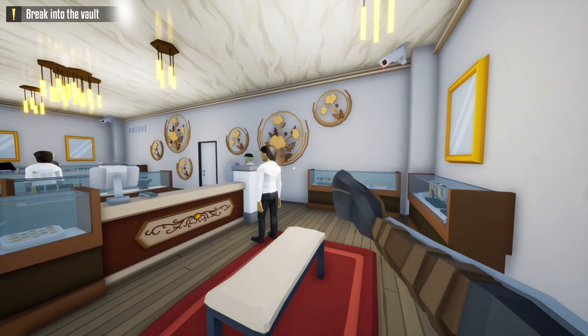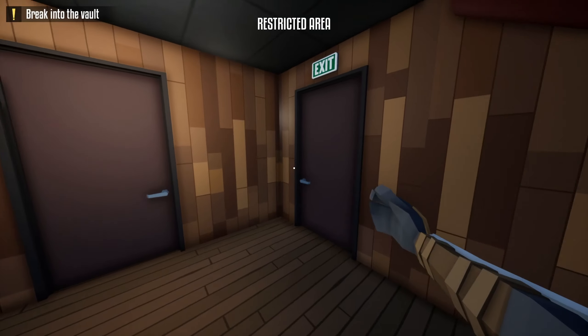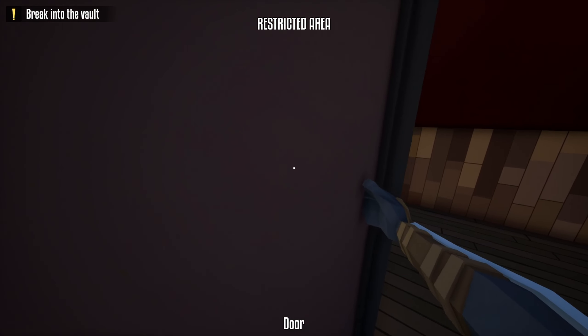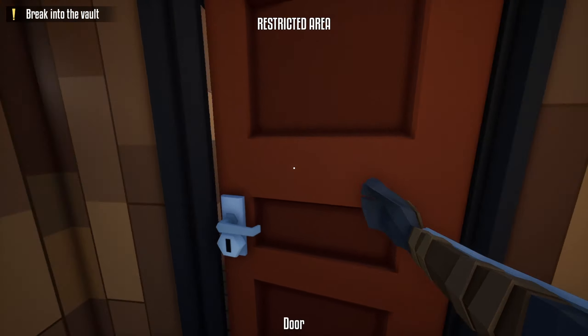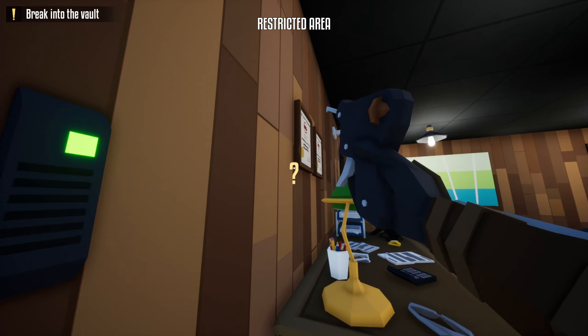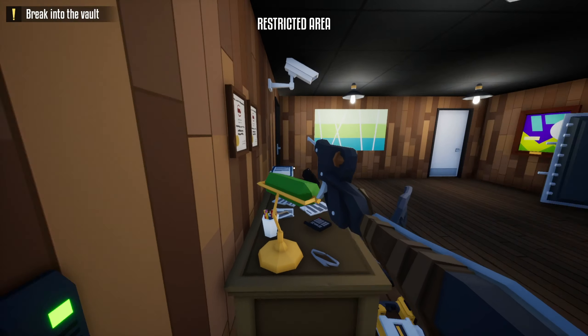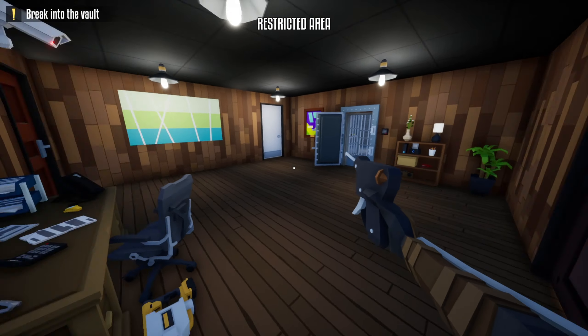Here it is — open the door, run this way, close the door. Now just be careful here. After this guard is done checking, take the lockpick and run this way.